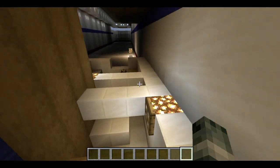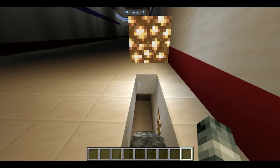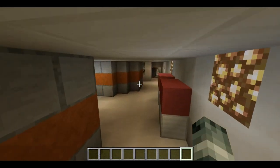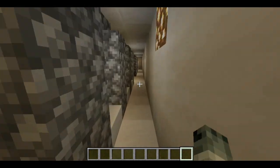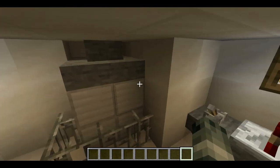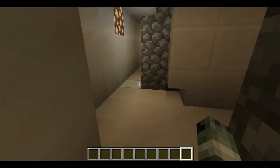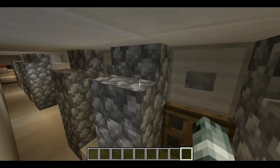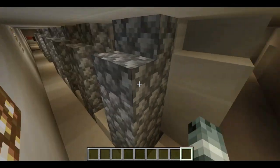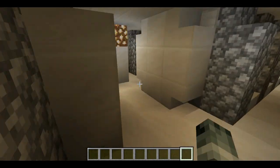I'm going to show you the engine room. This ship is, by the way, 130 blocks long. Let's start at the front. If you see here, there are two S-Buds with some batteries and some controls. Here are four V10 engines, and this is the most powerful crewship I've made with four V10s.